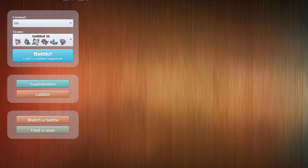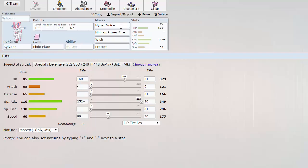This is one of the teams he used in the UU tier and it makes a lot of sense. It's got a lot of crazy good mons. Here we have a Pixie Plate Sylveon which hits incredibly hard being Modest in max attack. Hidden Power Fire to hit Fortress and things like that.